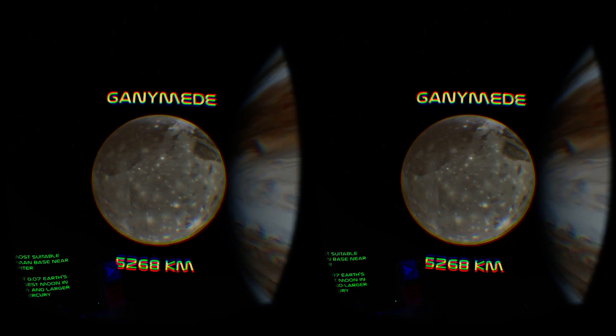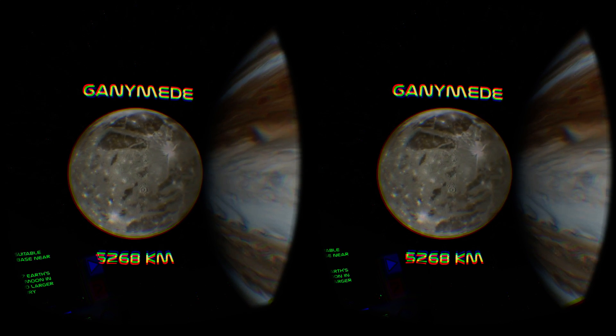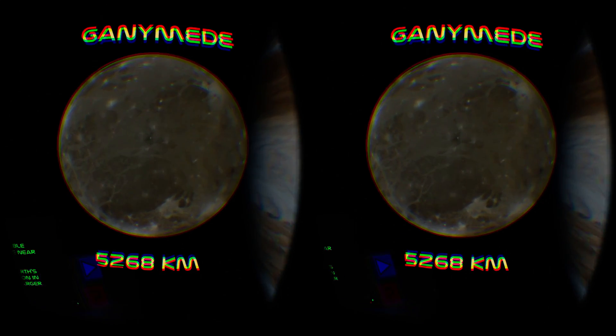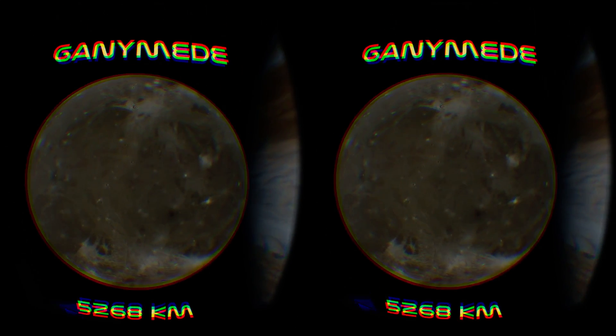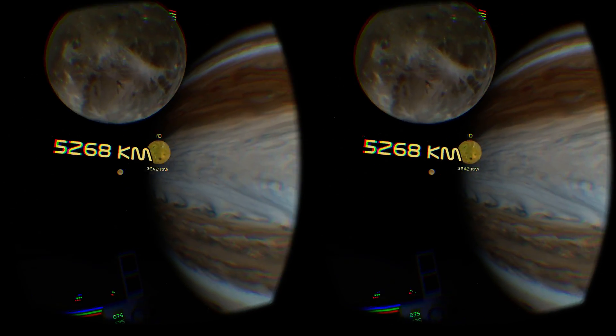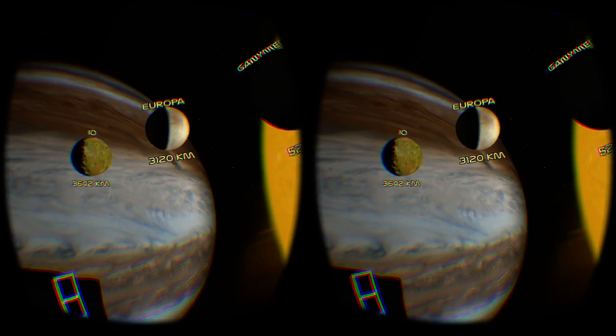At the other end of the spectrum, the experience can now be extended by orbiting the planets, although this does break the flow of the tour somewhat. This new version has also been academically enriched. With the higher resolution screen of the DK2, it is much more comfortable to read the informational text provided, which in turn creates an opportunity to pack in more space facts.